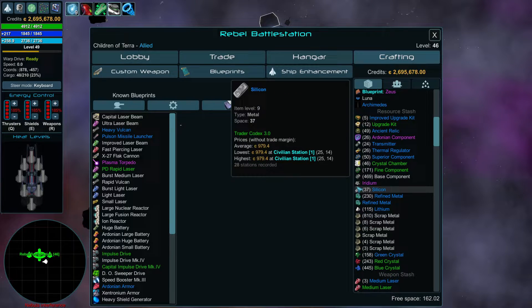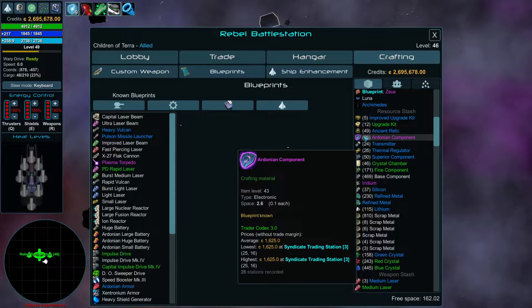You will note that we have some iridium here — 26 Andorian components. Yes, it took an hour and a half to get the iridium to get this many Andorian components. One I got from killing a pirate.